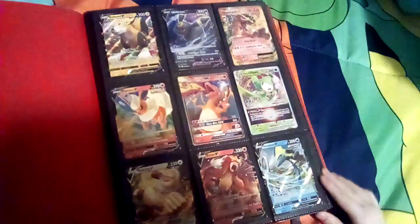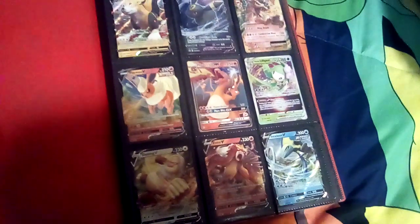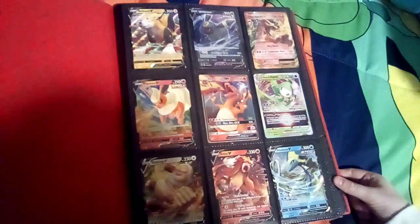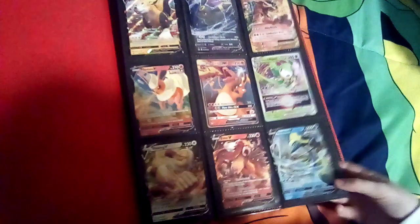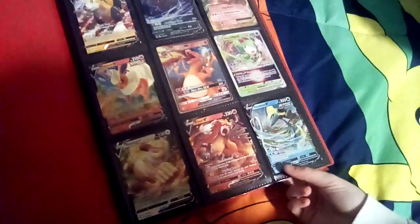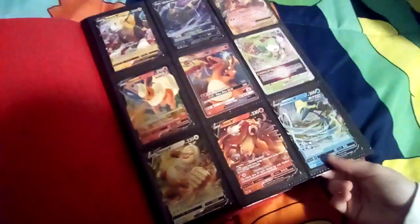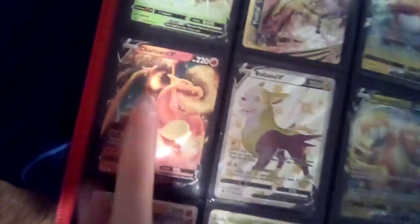Okay guys, I'm gonna show you my binder. Here's my first page — this one has a Bolton V, Umbreon V, Charizard EX, a Lillie V-Star, Slacking V, Talonflame V, and then I have all of these. That's an Alolan Excavator — I love that, I love that. Yeah, that's cool. And then we got an Eevee Tall Break.